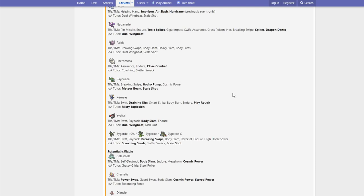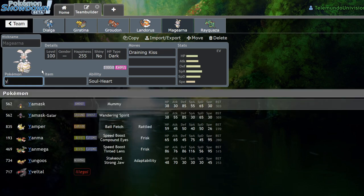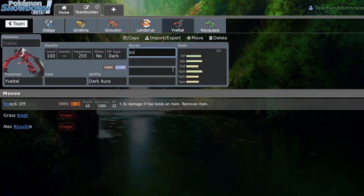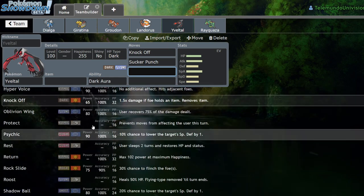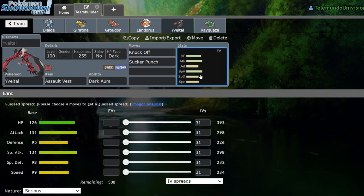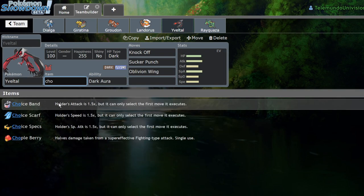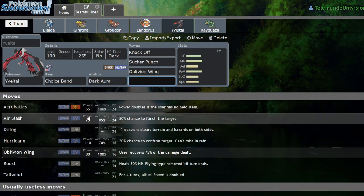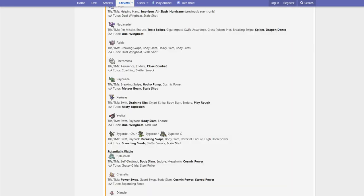Yveltal gets Swift, Payback, Body Slam, Endure, Dual Wingbeat, and Lashout. Dual Wingbeat is probably the biggest buff. Yveltal is typically a physical attacker because it gets access to Knock Off and Sucker Punch — it has 131 Attack and 131 Special Attack. Its best moves are Knock Off, Sucker Punch, and it likes to be an Assault Vest attacker. Your typical Flying STAB was Oblivion Wing, but now if you want to go Choice Band Yveltal, that's actually pretty threatening with Dual Wingbeat, because before it didn't really get any good Flying STAB on the physical side. I would have preferred Brave Bird personally, but I like Yveltal quite a bit.